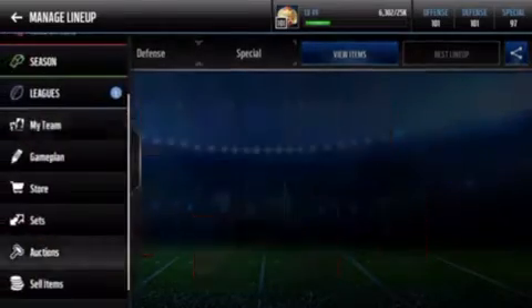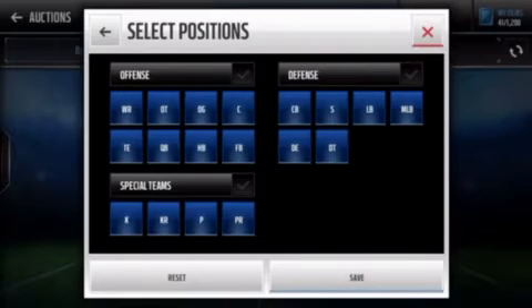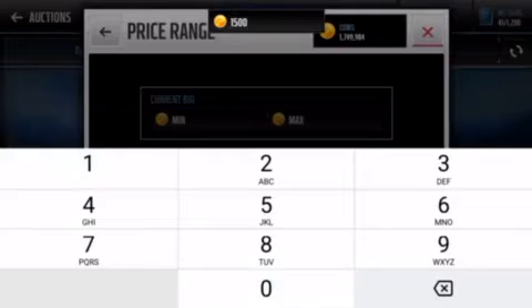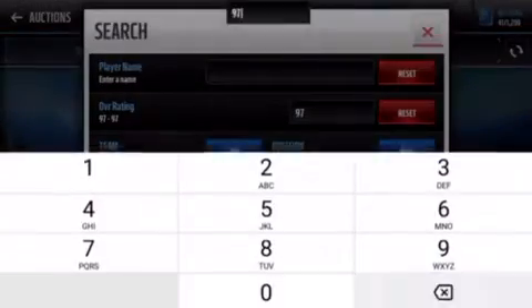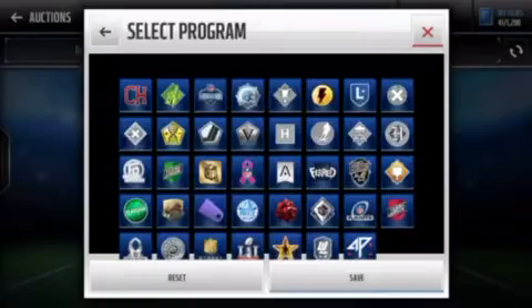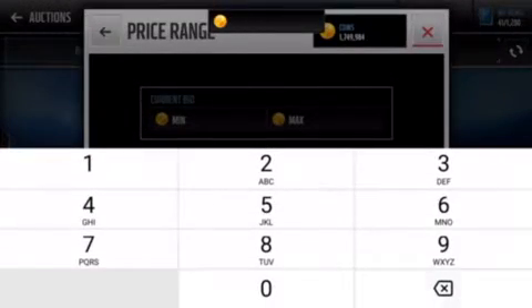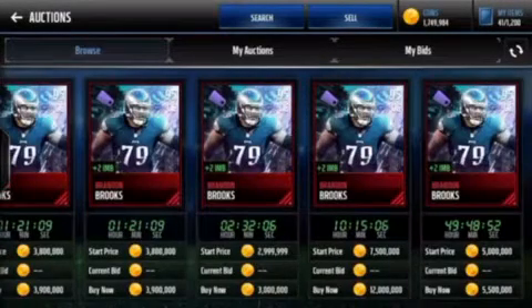I'm gonna go see how much Will Shields goes for. He's a 97 overall offensive guard — does he go up for 1.5 million? Probably. Here he is — yes, 1.4 million. And I believe I spent like 1.2 million buying those cards. Let's also check the 95 offensive guard — here he is, going out for about 3 million.